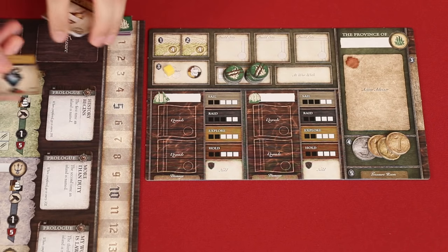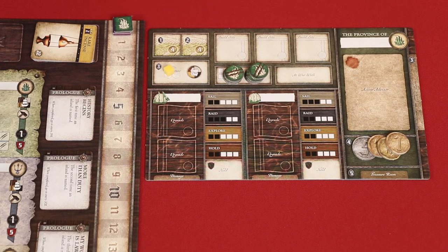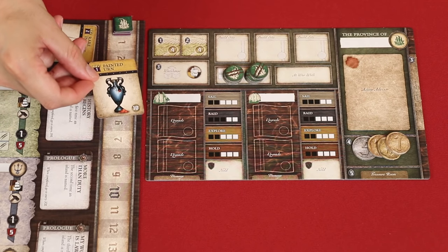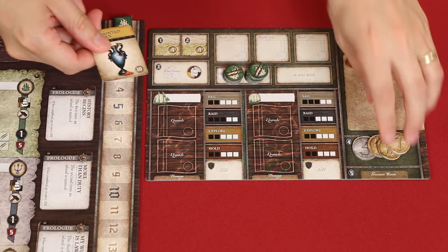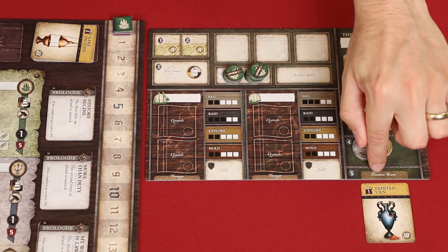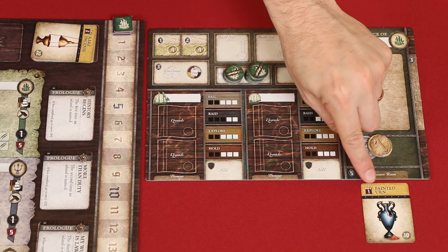For example, if I wanted the painted urn, it would cost me 10 gold. However, you may return a single good to the supply from your warehouse that matches its color. So in this case, I'd need to spend spice, and that will reduce the cost of the treasure by 8 — now it'll only cost me 2 gold. Collected treasures I would place here in this area known as my treasure room. Keep in mind, you can only spend a single resource for this discount, and the cost of a treasure can never be reduced below 0. After gaining a treasure, you also collect its glory — in this case, the player in the green province would gain 1 glory.